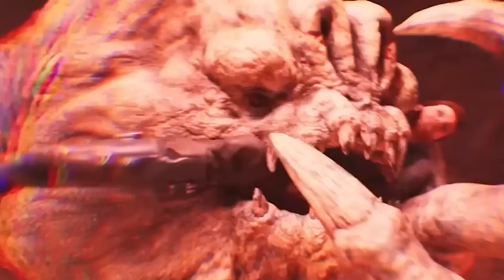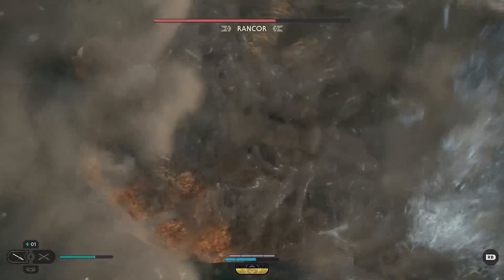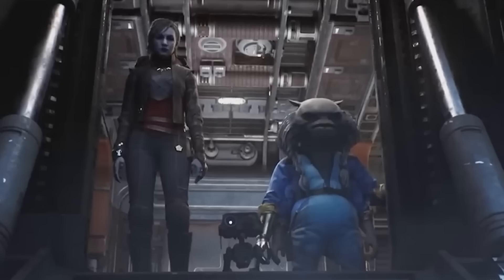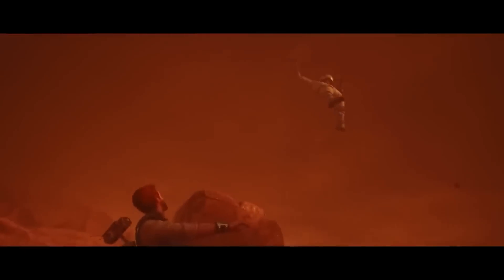The Rancor! You guys have seen the gameplay of the Rancor — I got to face this thing and it is scary. It will kill you in one hit and snap all of Cal's bones in half. We also get Greez, BD-1, and Merrin looking out the door of the Stinger Mantis. Cal is then facing an AT-ST during the sandstorm on whatever this sand planet is.